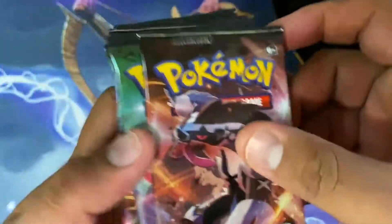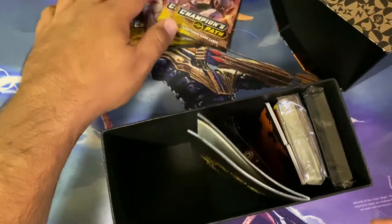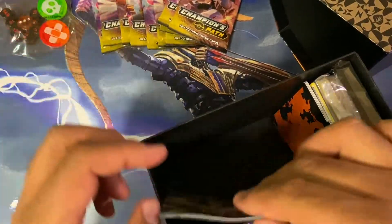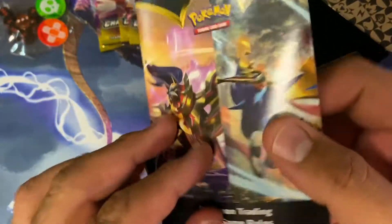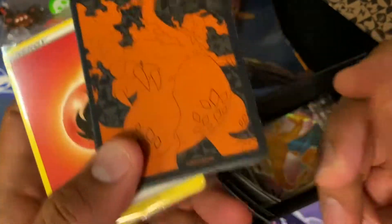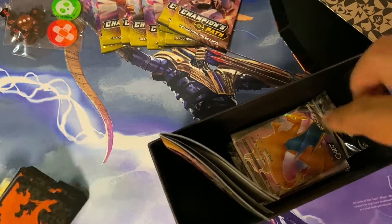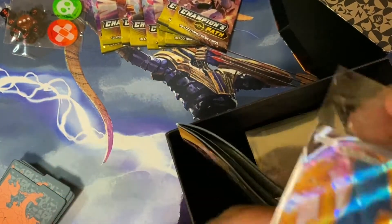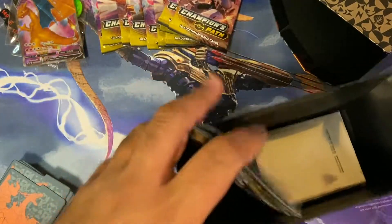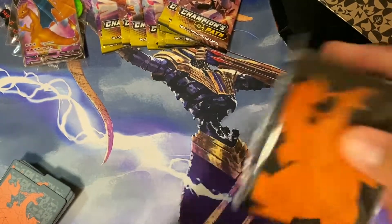The packs, the cool dice, the cool counters, a handy notebook about Sword and Shield, your stack of energy, the Charizard dividers — pretty cool. The one Charizard, it's gone down in price, and your sleeves.